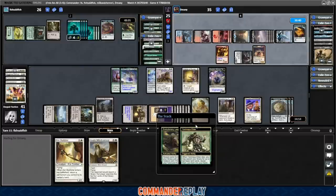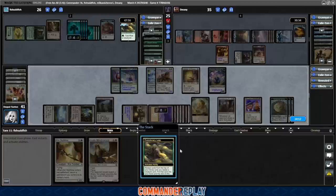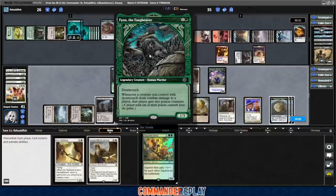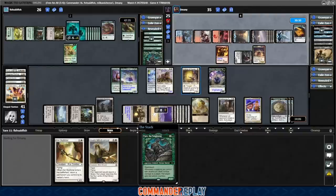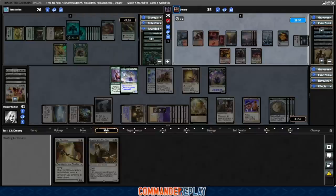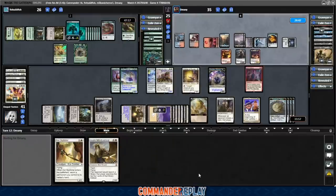Evolutionary Leap — they're going to sacrifice Yavimaya Elder, and when it dies they get to search for two basic land cards. They get Finn the Fangbearer: death touch, whenever a creature you control with death touch deals combat damage to that player, they get two poison counters. That's kind of gross. Squirrel Mob: plus one plus one for each squirrel on the battlefield. Soul Ring. Mirror March — oh man, two nasty enchantments back on the battlefield right after we used our Heliod's Intervention. That is unfortunate.